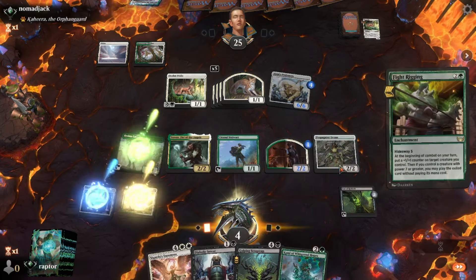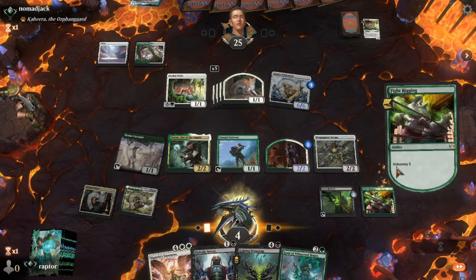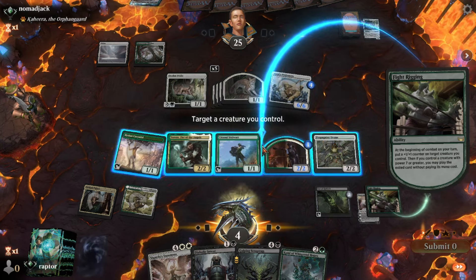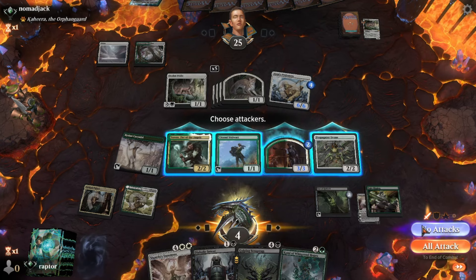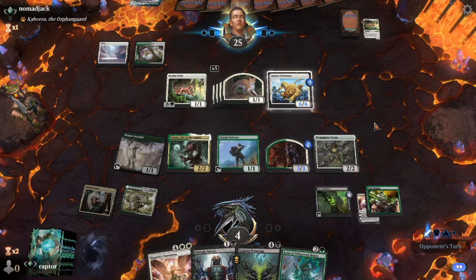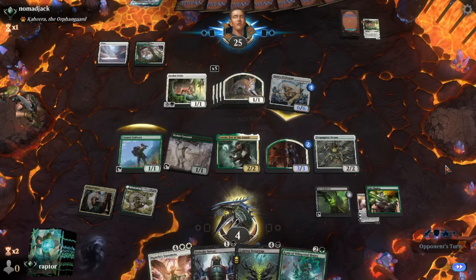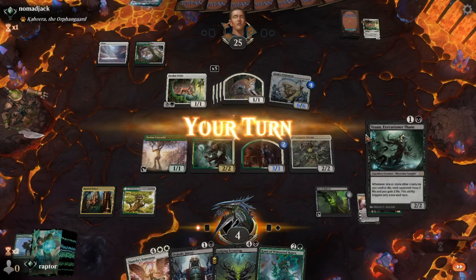He's going to play Kami. He changed his mind for the hideaway — this one has Hideaway 5, so he looks at the top 5 cards of his library and gets to choose one to tuck under his hideaway card. Nomad Jack can't see this card. On combat every turn, he gets to put a 1-1 counter on a creature. Whenever someone gets up to power 7, he gets to take out that hideaway card. Nomad Jack is coming in with another 6-6 swing, so Raptor is going to let one of his 1-1s eat it. Again, nothing much happens other than he gets an oil counter on his Vat of Rebirth.